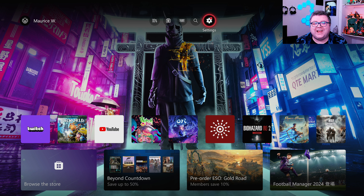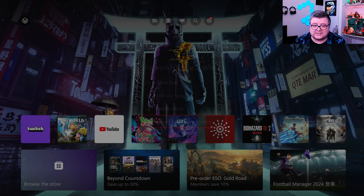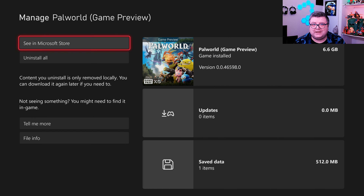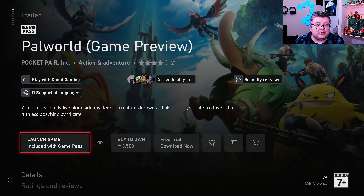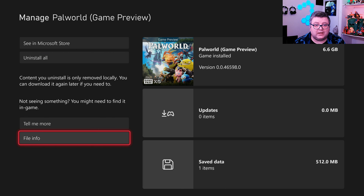Hey guys and girls, thank you for watching another episode of the Xbox Tester. My name is Maurice. Today we're getting a look at Palworld on Xbox Series X. First of all, let's see how much data it is — that's only 6.6 GB. The game's on Game Pass, so if you have a subscription you can get it right away, otherwise it's like 30 euros or 30 bucks, and you can even get a free trial if you just want to try it out first.